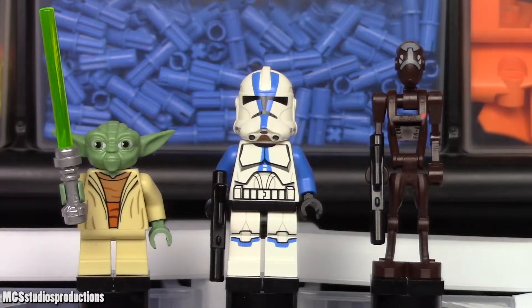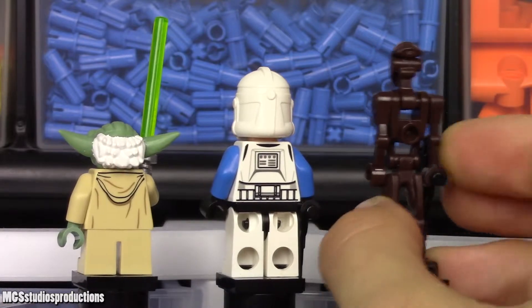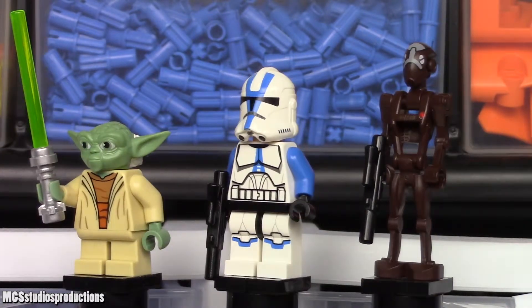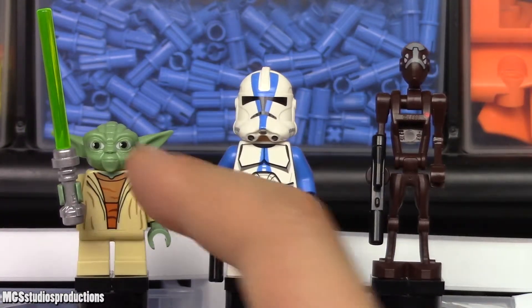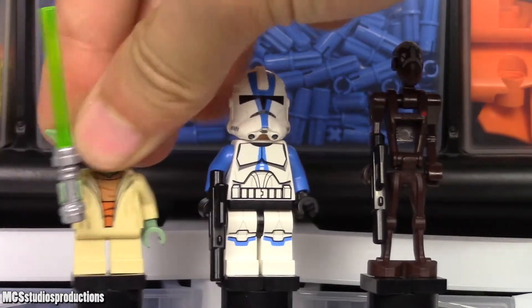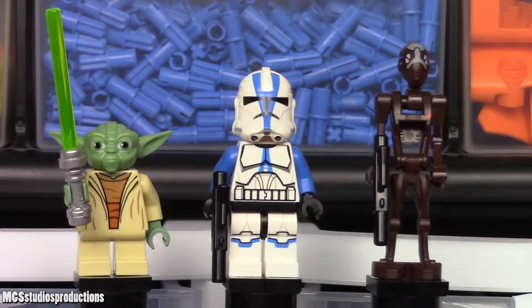Here are the three minifigures included in the 501st AT-RT set. Going from left to right, we have the Clone Wars rendition of Yoda, a 501st Trooper, and a Commando Droid Captain. This is the pretty standard Clone Wars Yoda — they've done a newer version since, but this figure uses the short non-posable legs. It has torso printing as well as back printing, which suits the figure quite well, and the head is molded and a bit rubbery. Overall, I think they've done a good job on this Yoda figure for the Clone Wars styling.